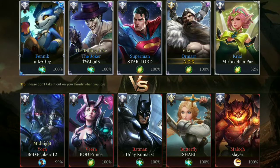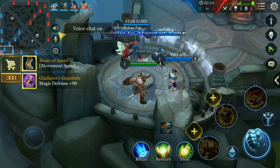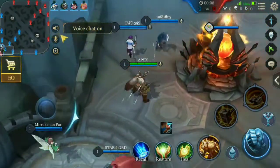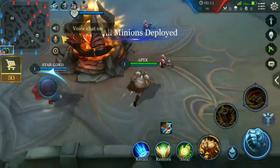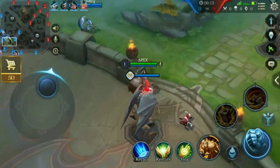Here is the gameplay of Omar. I am playing with my friends Danklux and Aries. We have two marksmen, one mage, and two tank warriors in our team. To be honest, our team composition is worse than the enemy team.